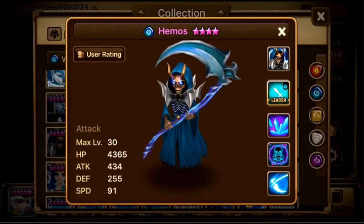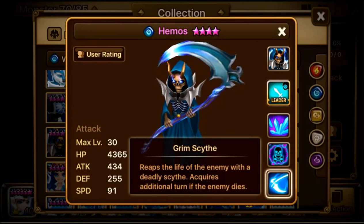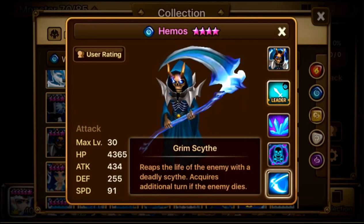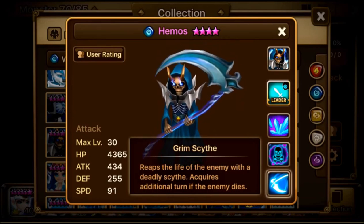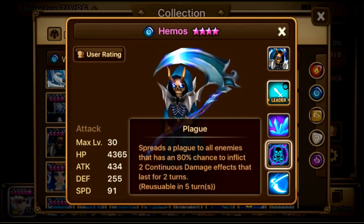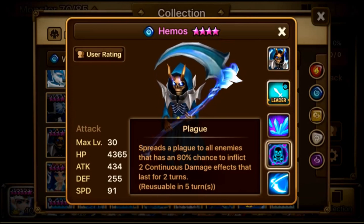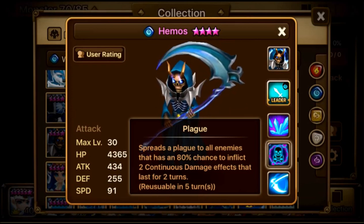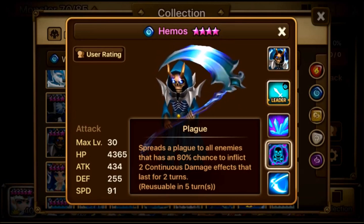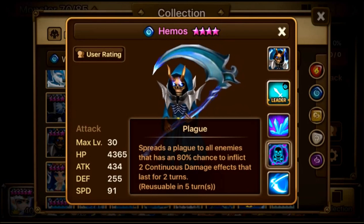Skills: Grim Scythe — reaps the life of the enemy with a deadly scythe and acquires an additional turn if the enemy dies, so it's like a mini Rauc. Plague — spreads the plague to all enemies with an 80% chance to inflict two continuous damage effects lasting two turns, which is like a mini Bretta, except Bretta does three dots for three turns.